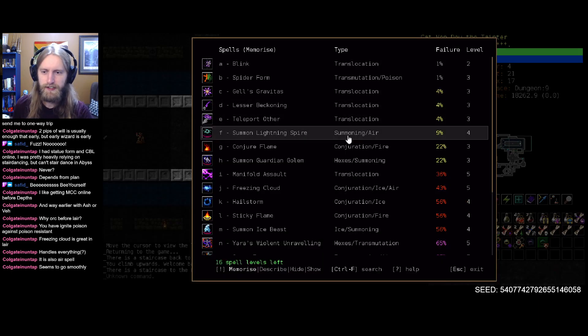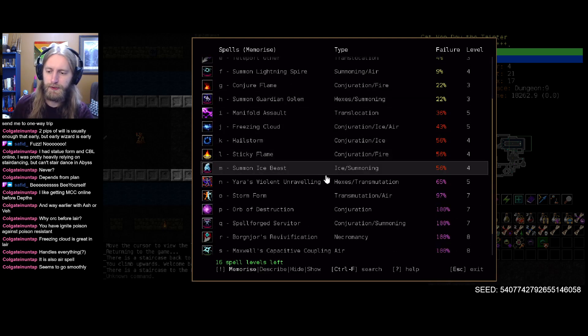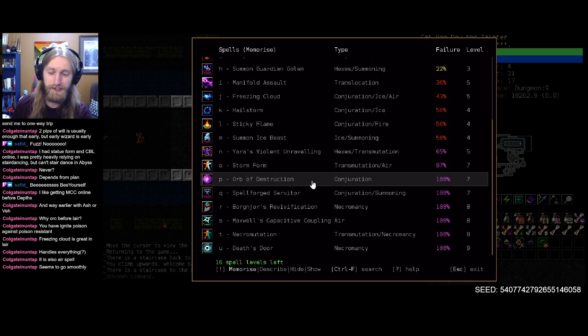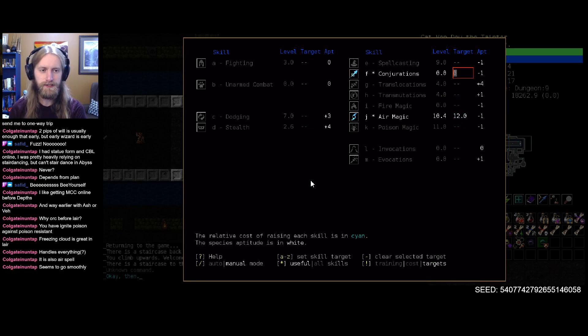Let's take a peek. Here's some Lightning Spire — getting closer. Freezing Cloud is still a bit off. But we could train some Conjuration, because we might be transitioning into a bit of a Spellforge Servitor Orb Destruction style run as well. Air and Conjuration is a nice little combination, to say the least.